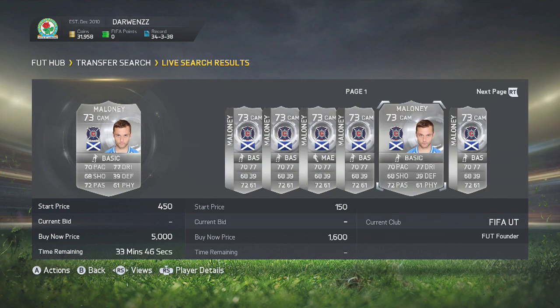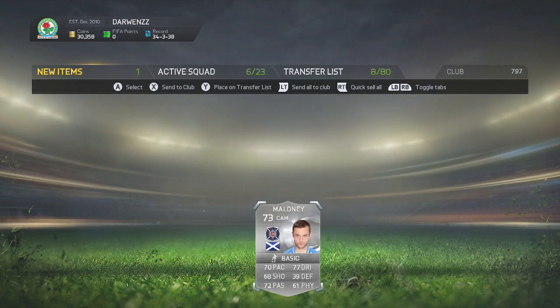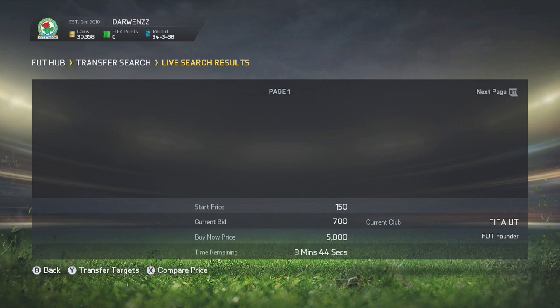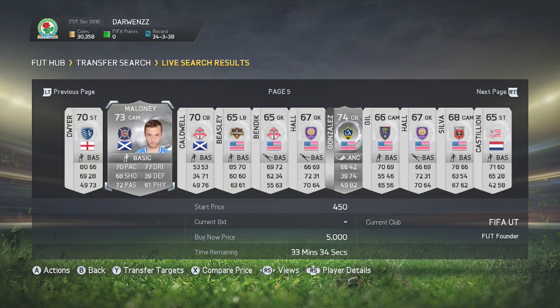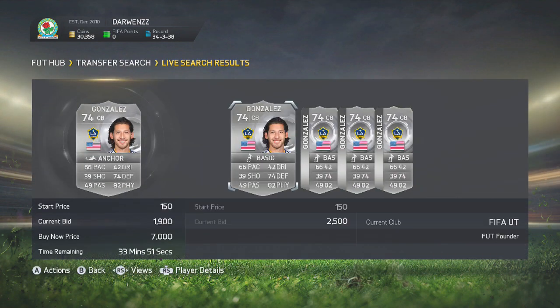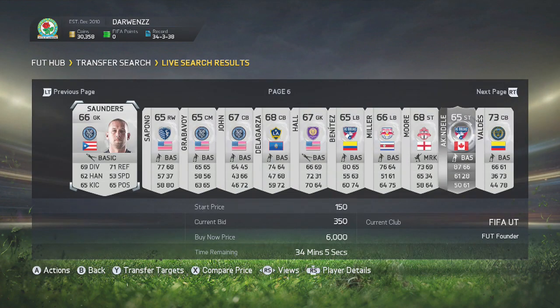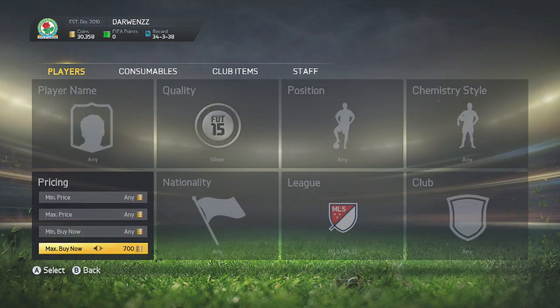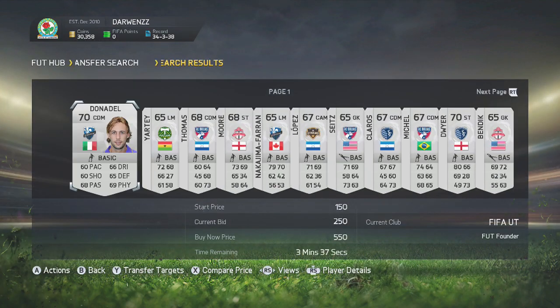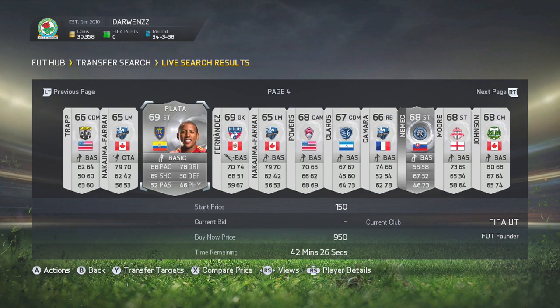Another example is Sean Maloney for 1,600 coins. He's got insane shooting, insane long shots, good dribbling, and decent pace for a CAM. A player you can pick up and sell on for nice profit. The reason these players are going up in price is that the MLS All-Stars Team of the Season should be out on Wednesday — if not this Wednesday, then next Wednesday. You can see how simple this method really is. If you're going to do it on buy-now, you can snipe some nice deals in the 59th minute. I'm putting the max of 1,500 coins and going across to around the 59th minute.